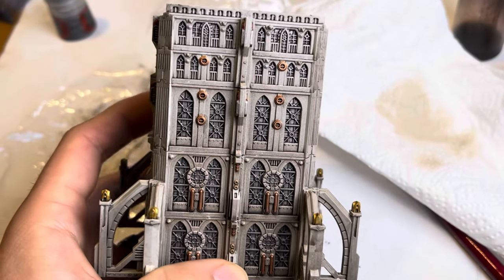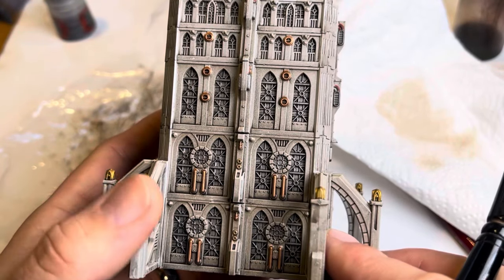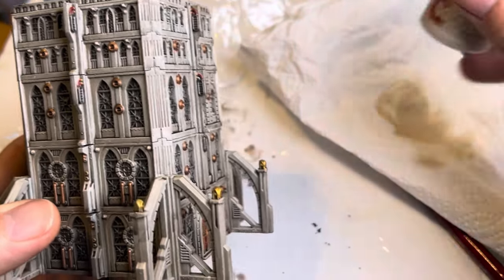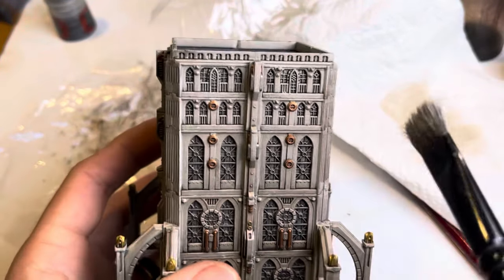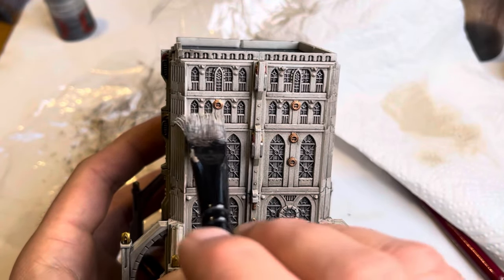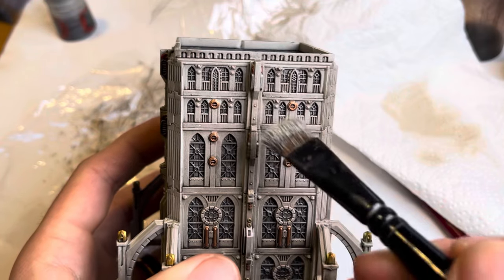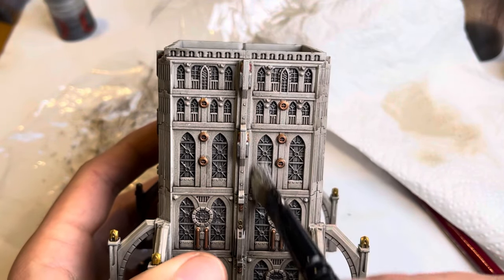The wash has now dried and it's pulled really well into the recesses as you can see. The next thing we're going to do is a Wraithbone drybrush, done carefully over the concrete areas, trying to avoid the silvers, brasses, and golds, but just enough to add a bit of edge highlighting.